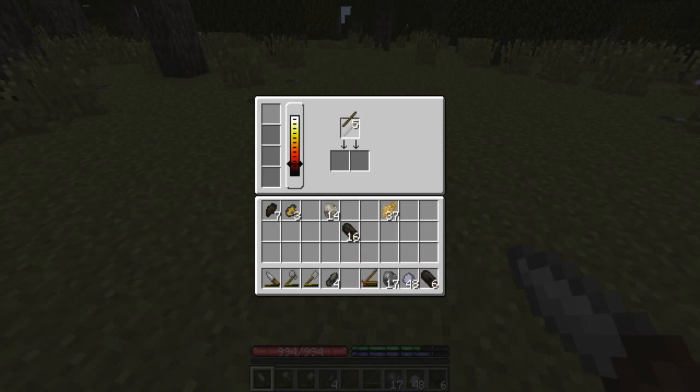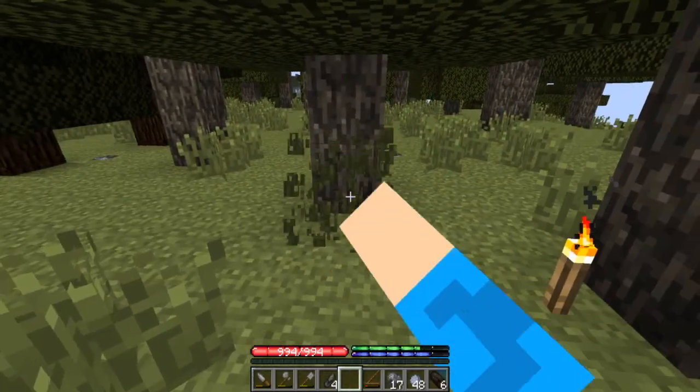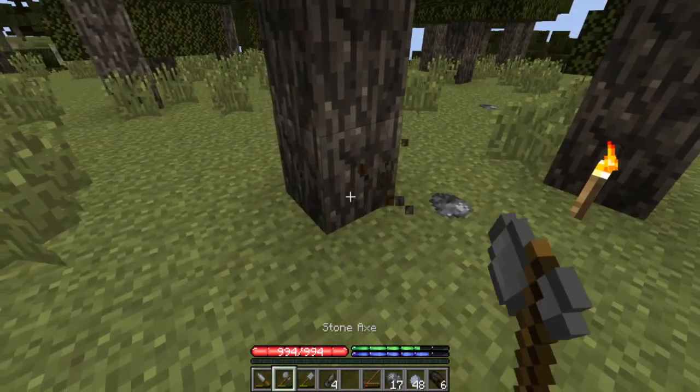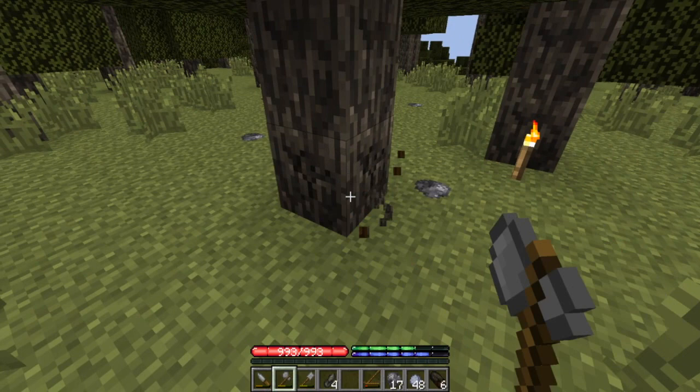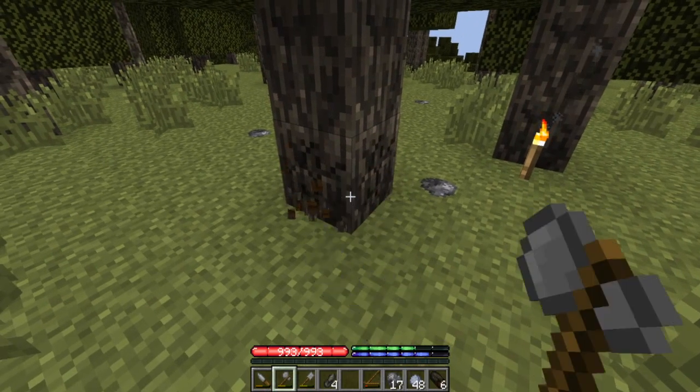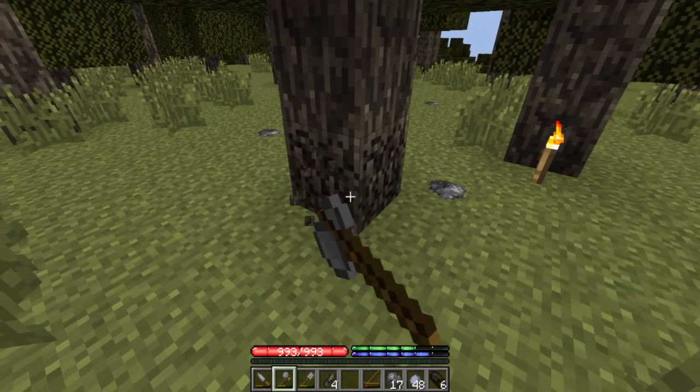First off, we can definitely put sticks in here and get torches, so that's going to be useful if you want to live — we practically need these to survive. I'm just making sure I know how to make a fire and such. I'm probably not going to stay here for long.